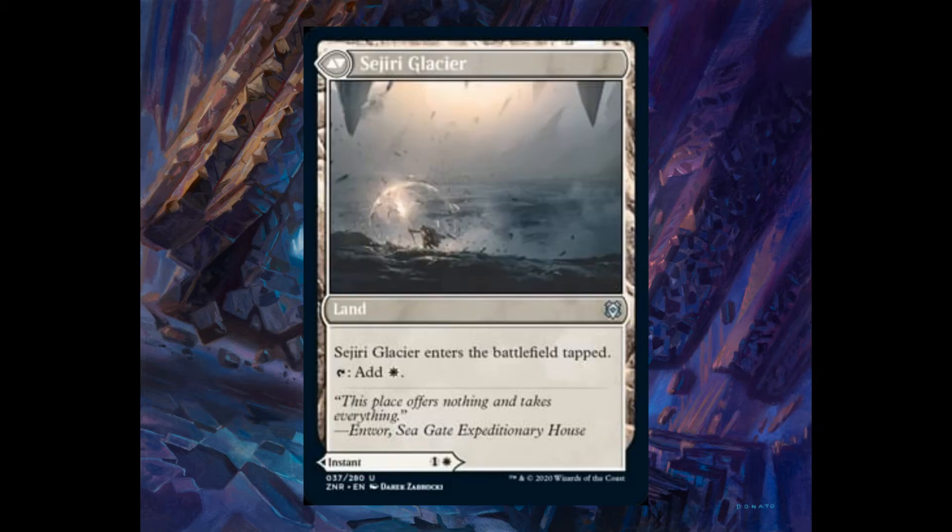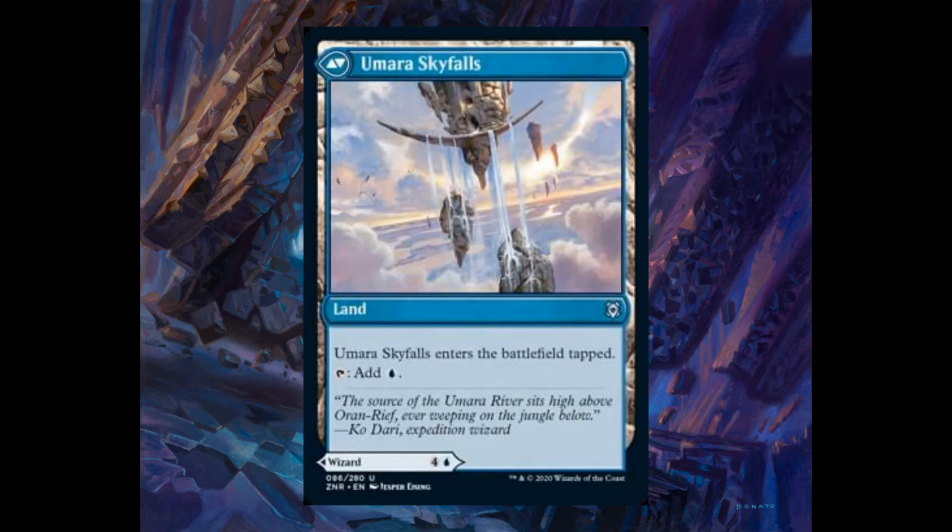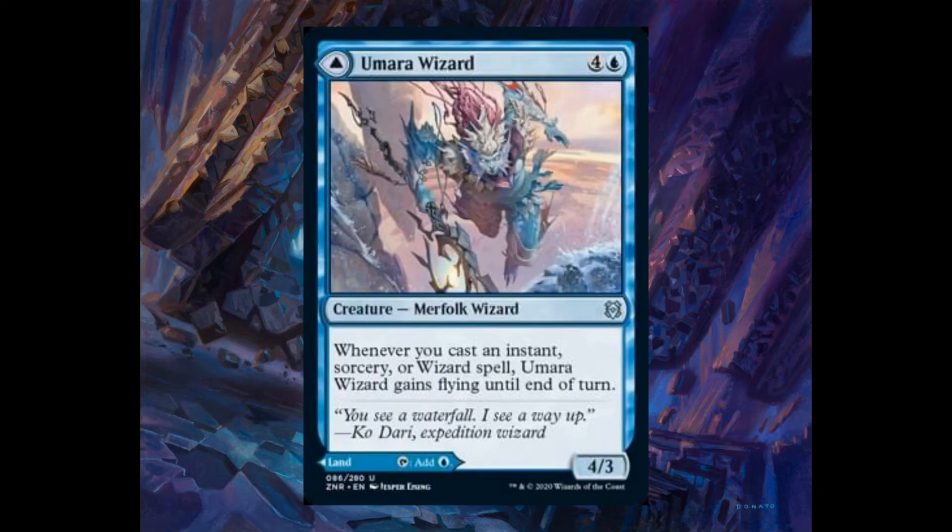Shashiri Glacier adds one white. The instant side is Shashiri Shelter, one and one white: target creature you control gains protection from the color of your choice until end of turn. Umara Skyfalls taps for a blue. The creature side is Umara Wizard, four and one blue, 4/3 merfolk wizard. Whenever you cast an instant, sorcery, or wizard spell, Umara gains flying until end of turn.